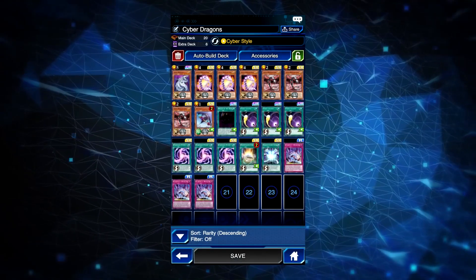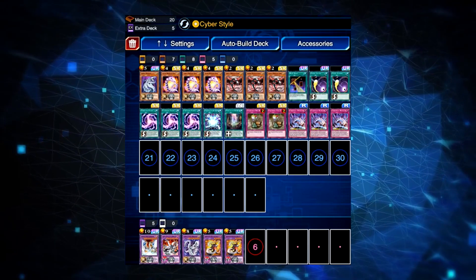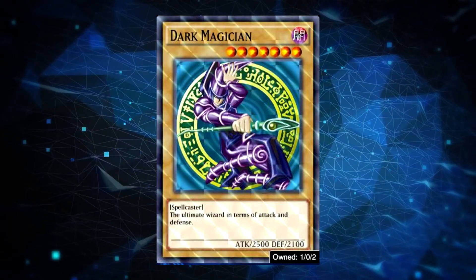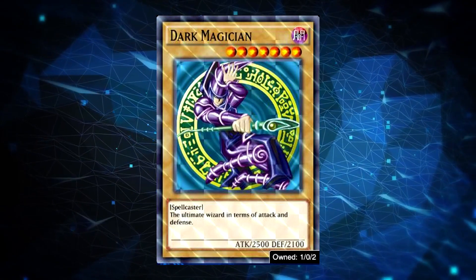Here are some standard builds with Cyber Dragon decks. Moving on to number 3: Dark Magician. Blue Eyes may be great but too expensive for this list, but Dark Magician is manageable in my opinion.